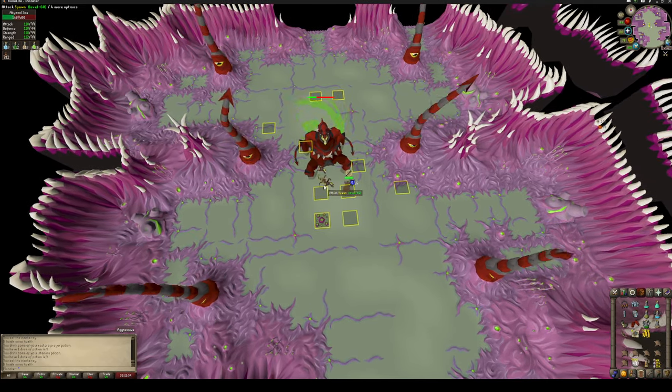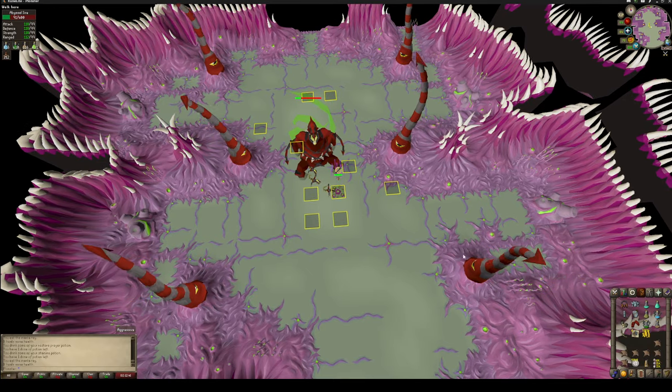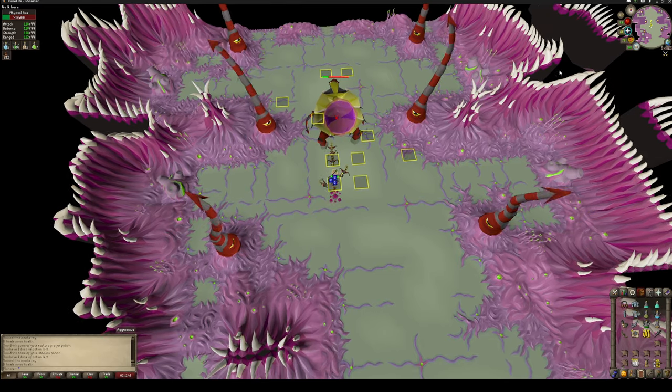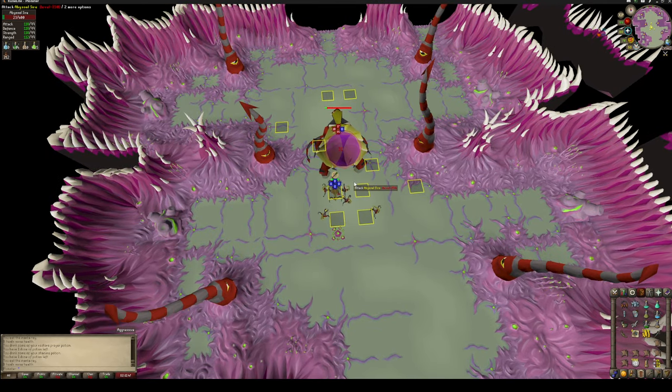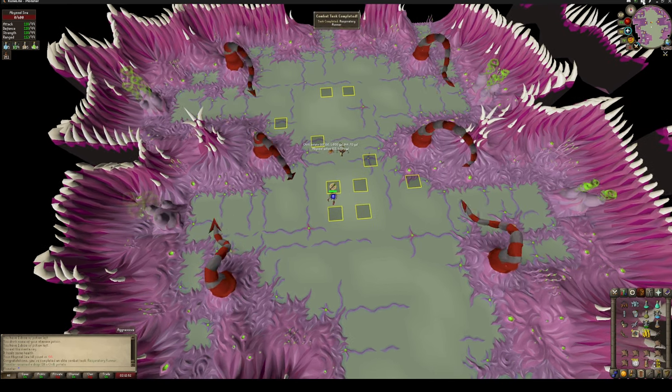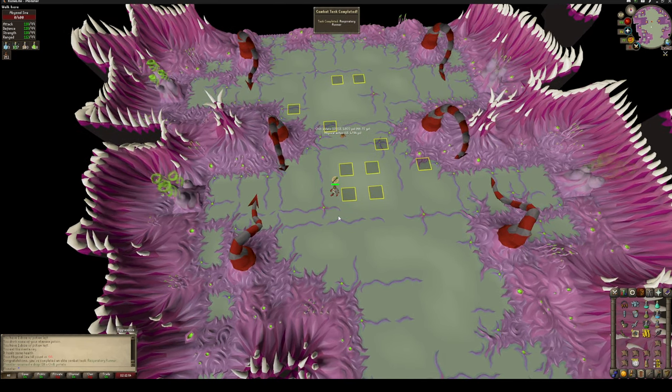You can teleport out if you stuff this up, but basically you want to try and get it in two hits each — each respiratory thing you want to hit two hits — and you should be able to get this one pretty easy. It just might take a bit of time, but just teleport if you need to and do it over.